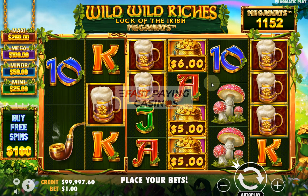Hello viewers, welcome to the Fastpangostinos Megaways Slots Reviews page. This is Wild Wild Riches Megaways from Pragmatic Play — Luck of the Irish, in brackets. Surprisingly, it's an Irish theme. You can play it from 20 cents to 100 euros, or 20 pence to 100 pounds, and if you're a streamer, up to 5,000 pounds per spin.